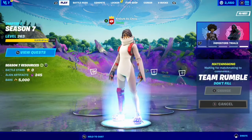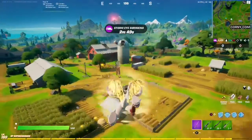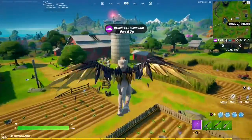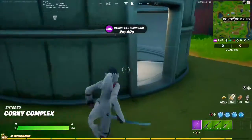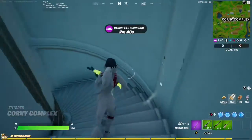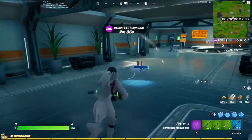Here we are at Corny Complex, heading directly into the silo to get into the secret underground lair where hopefully we'll get some sort of IO weapon from the IO chest.